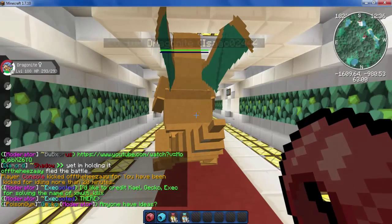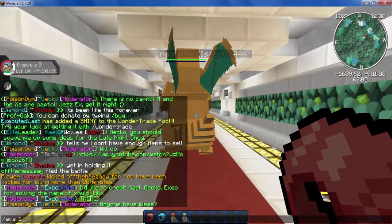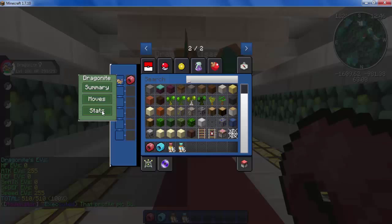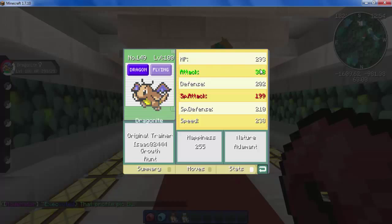Welcome back guys — I've finished my EV training now. As you can see, my Dragonite is now 100% EV trained and I've filled both stats. Remember at the start of the video the attack was 317 and speed was 175? As you can see, they've both increased quite a lot. It's not a drastic amount, but it can really help you in battle. Speed in particular saw quite a substantial increase of around 63 points exactly.